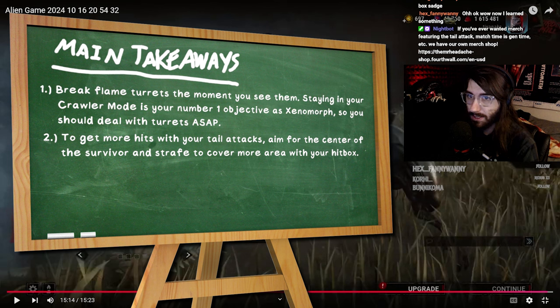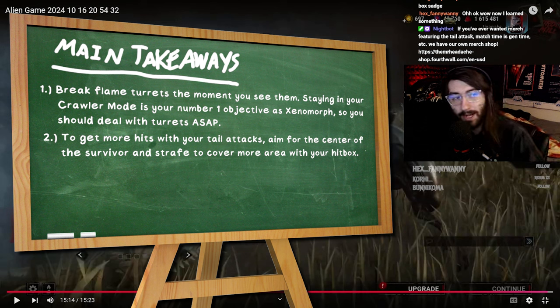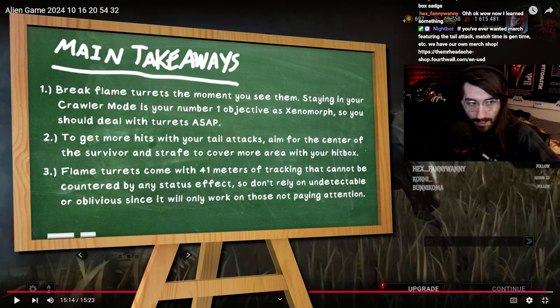Second, for your tail attack: strafe — don't just go for single shots. Move left and right while aiming to spread your hitbox as far as possible. Also aim center mass, at the middle of the body. There were at least seven tail attacks you missed because you were aiming so low that the tail attack was hitting the ground instead of the survivor. Aim higher. Finally, Undetectable and Oblivious are not great status effects on Xenomorph because the motion sensors on the turrets rat you out regardless. Even though you were decent at upkeeping Undetectable, it wasn't doing much because survivors could pre-run due to the turrets. You'd be much better off with perks that actually synergize with your character.